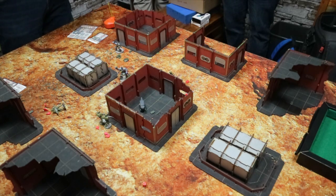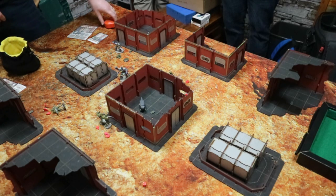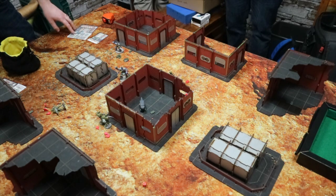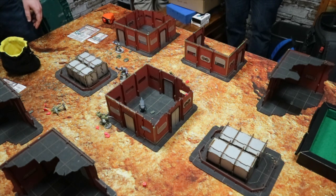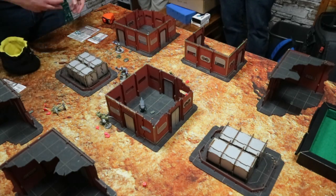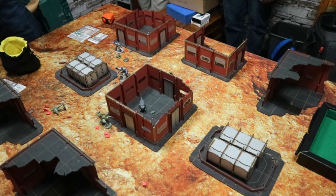We're going to call it there as we're running out of time. Ultimately it goes down as a Volgan win this time round, but it was a learning experience. We got some rules wrong - it was our first try out. We got used to some unique aspects of the game. Obviously don't put your robots in the open and don't get shot, because they can be out for the rest of the game. Manoeuvre and cover is going to be really important. Thank you so much for watching - like and subscribe, and drop a comment below. See you soon!